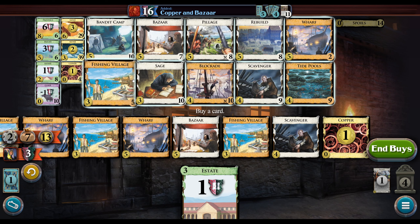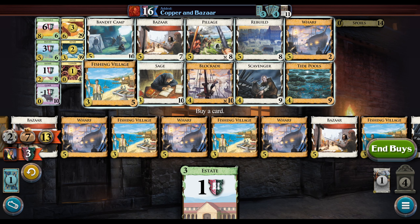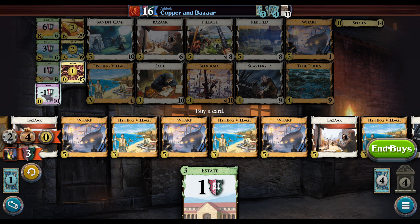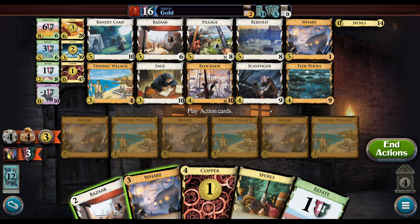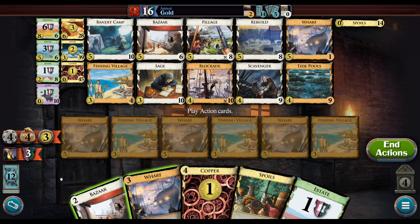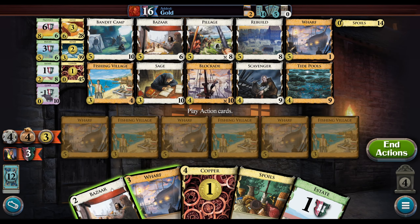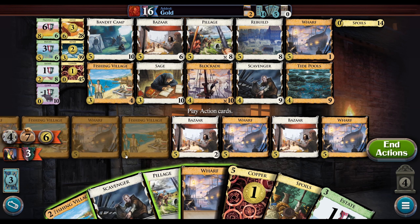I'm okay with one more Pillage honestly. I would like one more Fishing Village but we don't necessarily need Fishing Villages over Bazaars. We're still nowhere near three-pile; we're going to be able to put out double Province turns pretty much no problem. The bot has Tide Pools — I'm going to toss them down to four and then they lose two more cards, so they're going to have a pretty horrible hand size here.